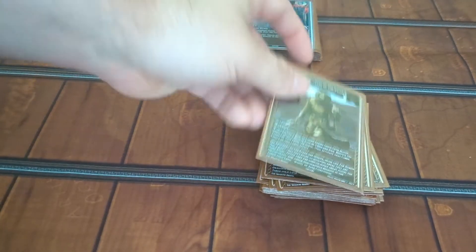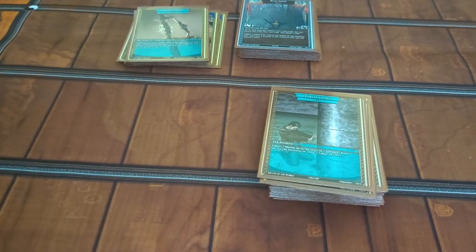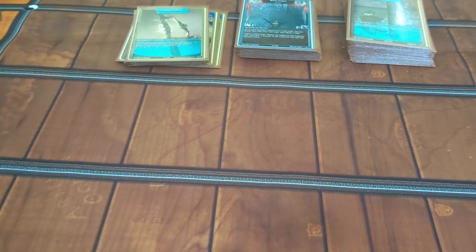Unlike some of the other decks, this deck tends to favor a drastic amount of knowledge-based power. So avoid any of the locations that feature any type of knowledge debuff, and stick more to your locations that have your entry hazards.